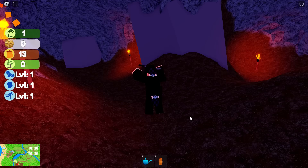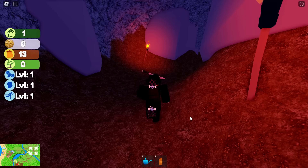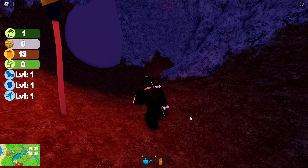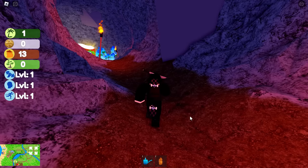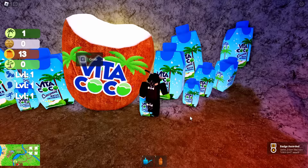Inside the cave, don't go the wrong way at the first turning - that leads to a dead end. Carry on going straight and then take a left. It's like a little bit of a maze but not really - if you keep running for about a minute you'll find the prize. It looks like lost pirate treasure but it's really just a coconut water drink. Claim it to get the badge and the item.